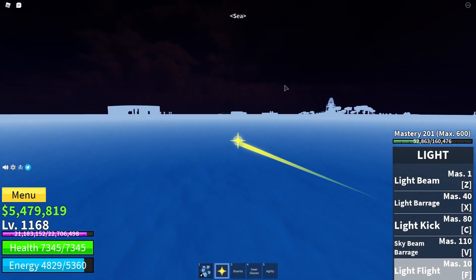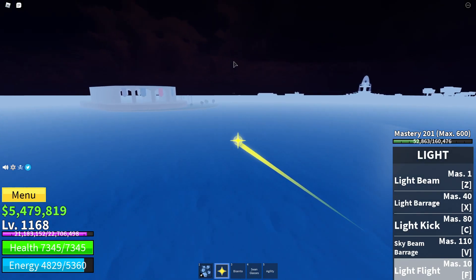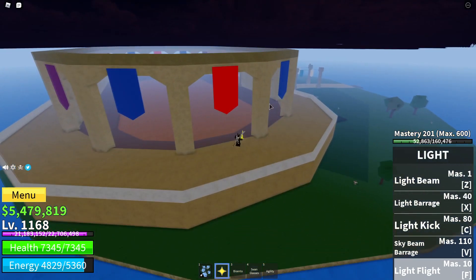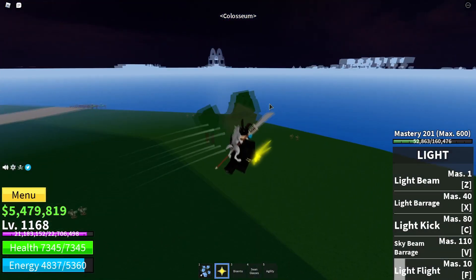After Skypea, go to the Coliseum which is right here. Some people ask why you're not going to Arlong Town — you do that at the end just for the drops. Grind at the Coliseum to about level 300 to 305.